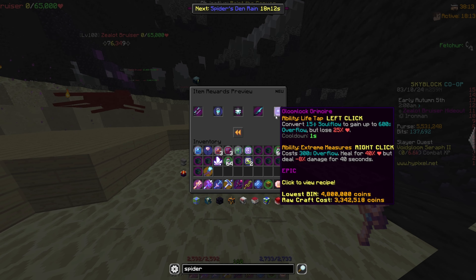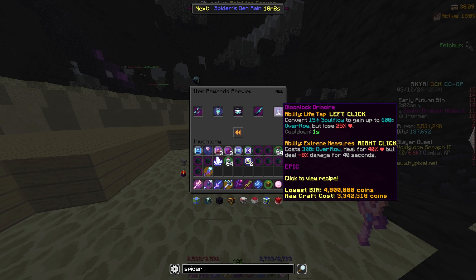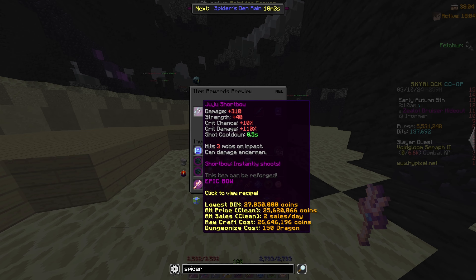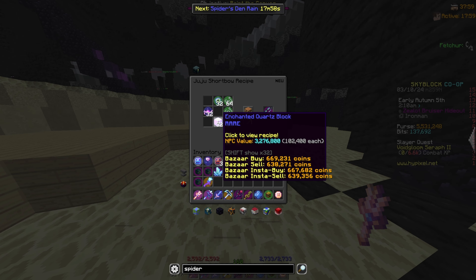We get the Vorpal Katana, and we get the Grimlock Grimoire, which I'm pretty sure is good if you're running Tank in M7, so it might be worth a pickup. But this is the main thing — this is the Juju. And it costs a pretty penny, I won't lie.